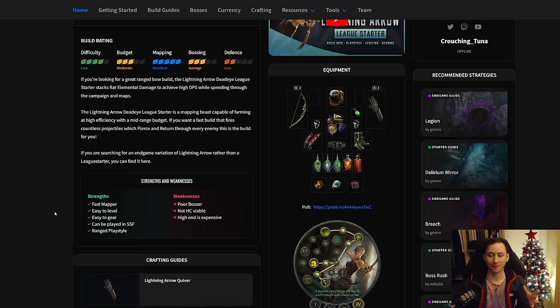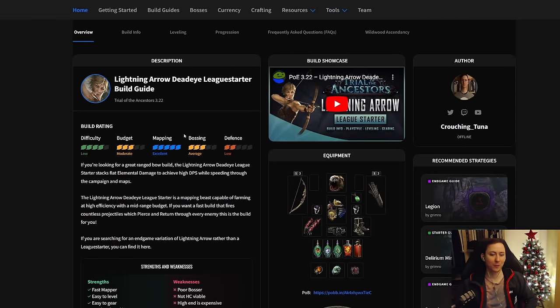This build excels at farming legions as well as any in-map mechanic, so if you wish to take on those types of content the Lightning Arrow league starter is by far the best choice. On very basic gear you can start farming legions. You can find all of those guides in the Maxroll tool, which we've been working really hard on, and I'll talk you through how to use the tool as well as the guide itself as we go through this build guide.